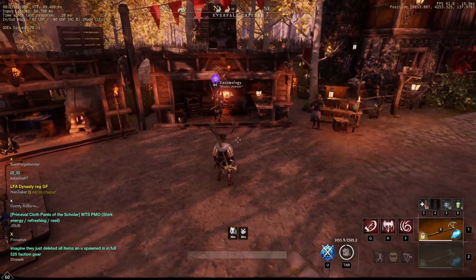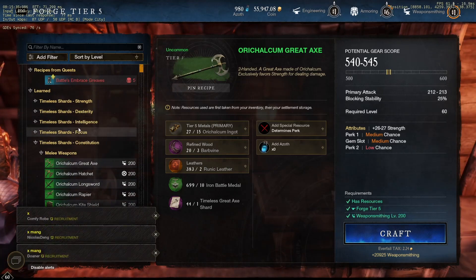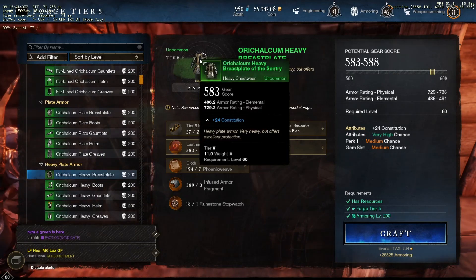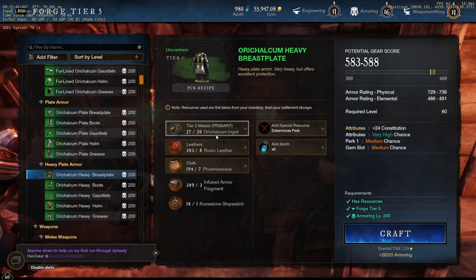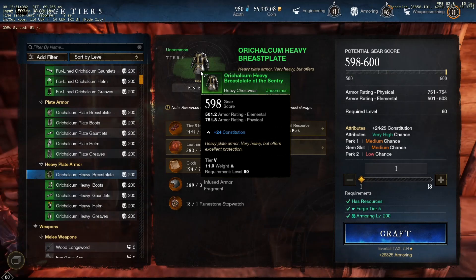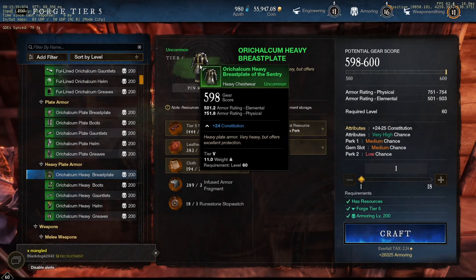Hey guys, today's video is going to be pretty quick and straight to the point. What I'm going to do is roll 10 heavy chests with the Runic Stopwatch and utilizing the Shirking Fortification craft mod, which is essentially one of the best things you can craft. Very expensive rolls, as you can tell here. Runic Stopwatch allows us to hit that 598 to 600 roll with all of our gear and the buffs up.